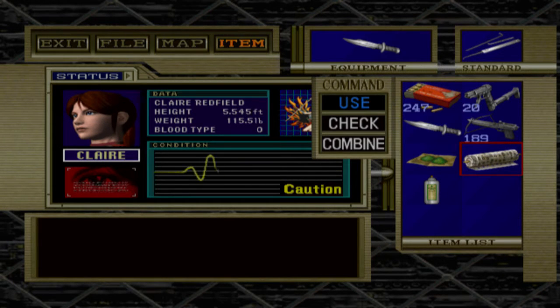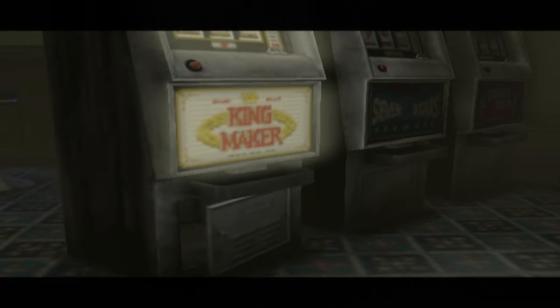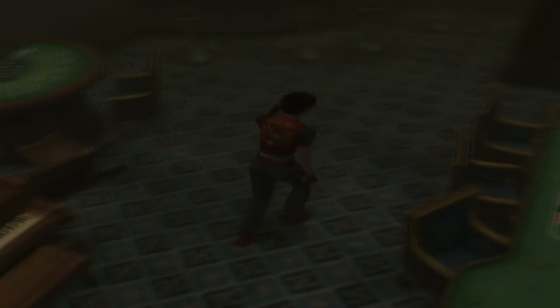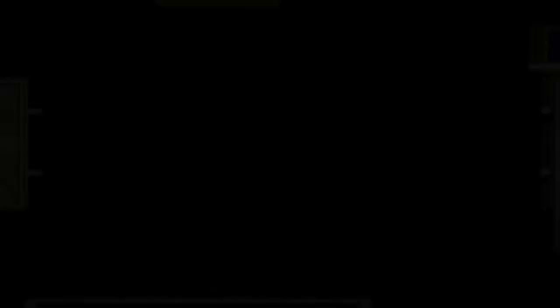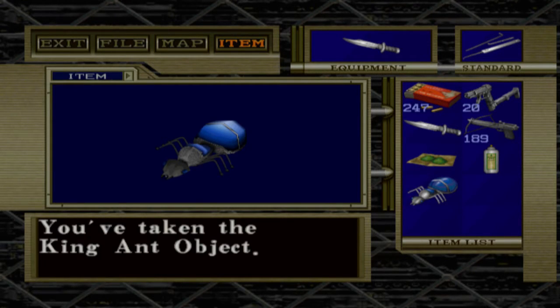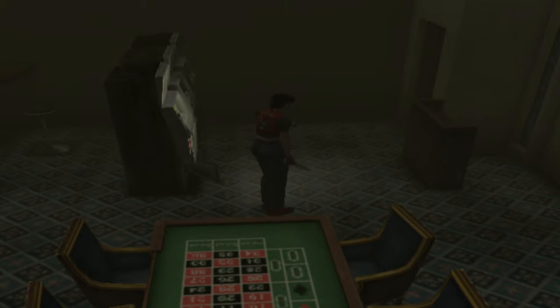Who wants to bet it's gonna be that one melody again. Whoever knew gambling was as easy as playing the piano — that doesn't seem like much of a gamble. Take the 'keen ant' object? You know I will. You've taken the keen ant object. It's a nice melody, gotta give it that.